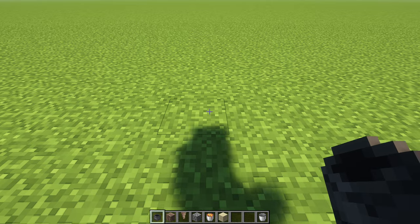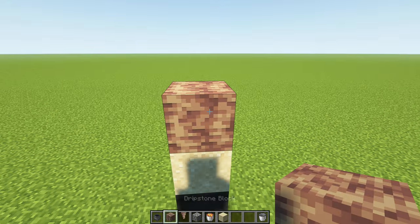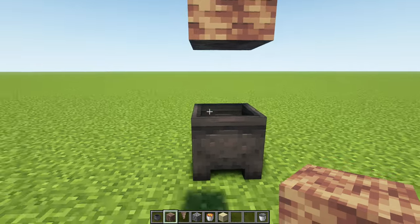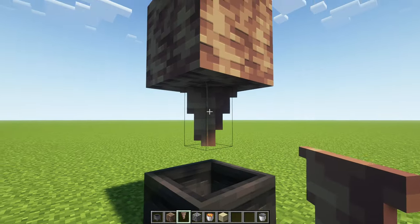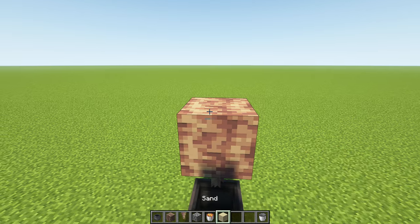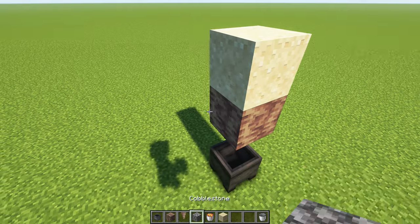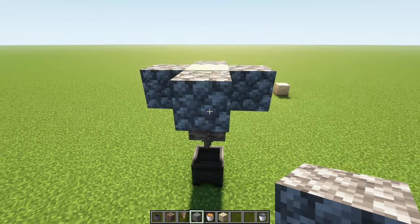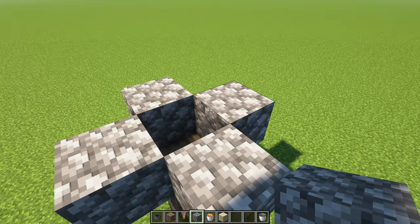You put down a cauldron, then you build up one block and put down the dripstone block — it needs to be one block above the cauldron so there needs to be a space of one block between, because here you need to put the pointed dripstone facing down into the cauldron. This is where the additional building block comes into play: you put that on top, then take your four non-flammable building blocks and arrange them around that one block, and at the end you get rid of it so that you have a hole in there.